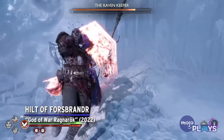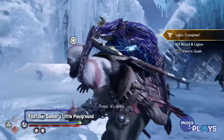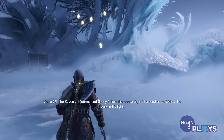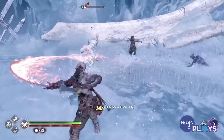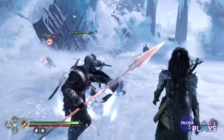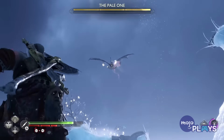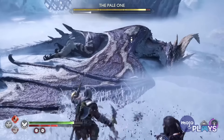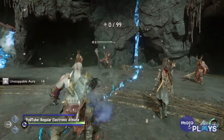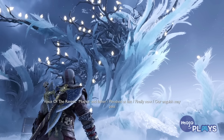Hilt of Forcebrander, God of War Ragnarok. In 2018's God of War, killing all of Odin's Ravens only got you XP, but in Ragnarok they get you something pretty neat. After hunting down all 48 of them across the realms — which, trust us, is no small feat — you'll unlock a secret boss fight against the Raven Keeper. She's essentially a souped-up revenant, but that's still one of the most annoying enemies of the franchise's Norse era. She'll frequently teleport around the arena and bring in minions to whittle away your health. But at a quarter health, she'll summon a dragon. After taking them both down, you'll earn the rare Hilt of Forcebrander. It can push enemies back and grant Kratos an aura of protection, making it very useful if he's getting swarmed.